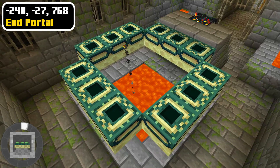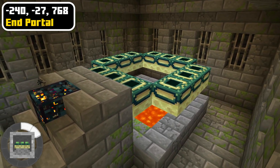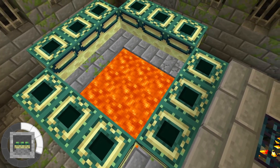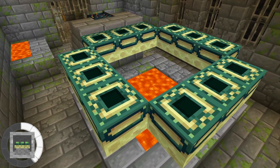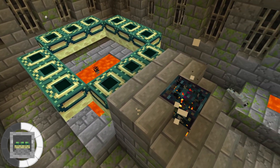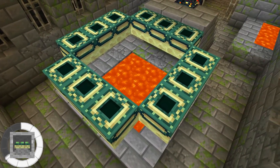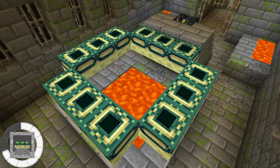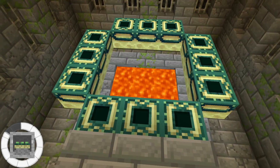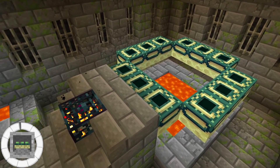Activate the end portal frames to enter the end dimension and battle the legendary ender dragon. There are no end portal frames active, which means you will need to collect 12 eyes of ender to activate all 12 of the end portal frames to open the portal. You can try exploring around the stronghold since there is a chance to find chests with ender pearls in them, which would help you gather enough to craft all of the eyes of ender needed for the portal. Also make sure to watch out for the silverfish spawner since they will keep spawning and hide inside of the stone bricks around the end portal room and might start to attack if you break any of the infested stone bricks. You should break the spawner as soon as you enter the end portal room so that it doesn't cause any problems later while you explore the stronghold.